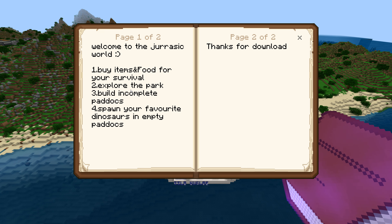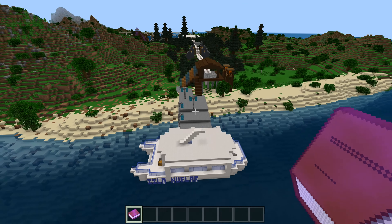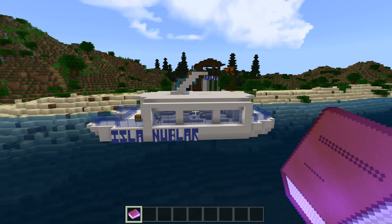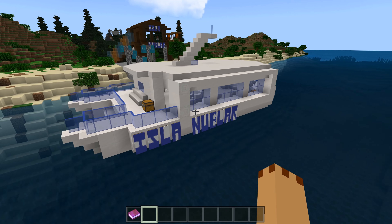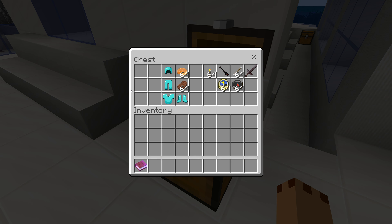You can buy items of food when you survive, explore the park, build incomplete paddocks, and spawn your own favorite dinosaur. So you can bring your own dinosaurs in. We've got the Island Nublar ferry boat here — I like the fact you can do signage. You actually start here when you first spawn in.